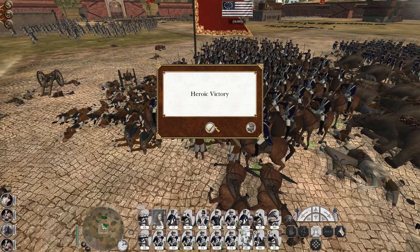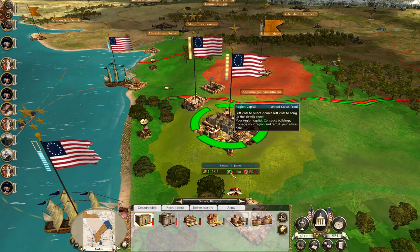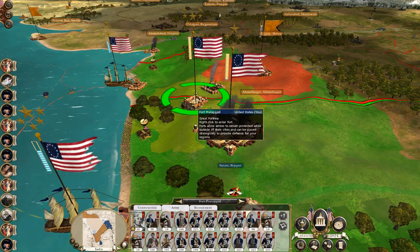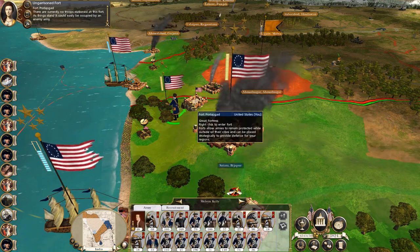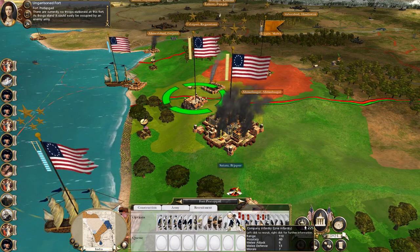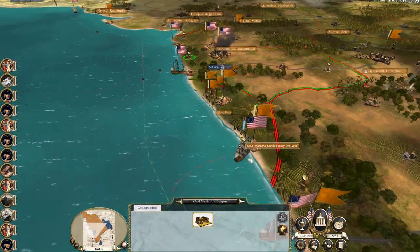End battle — victory. So this city is now ours, but we need to hang onto it. The smart call I think is to do this. There we go — toots of company infantry. Good stuff, I think that's probably the best thing to do.